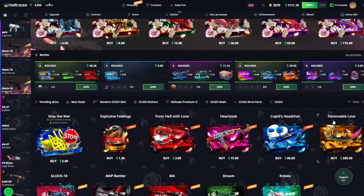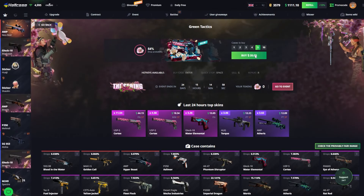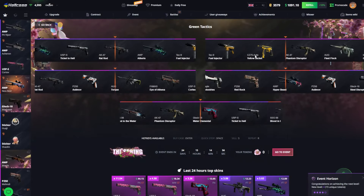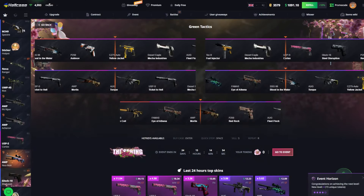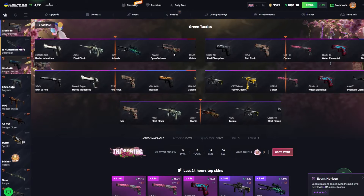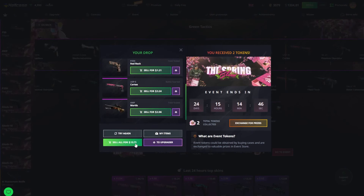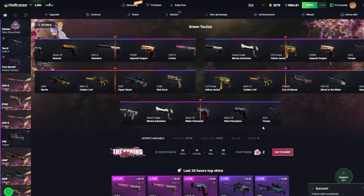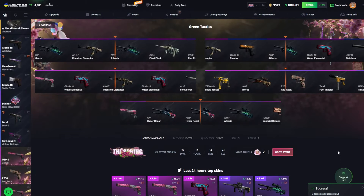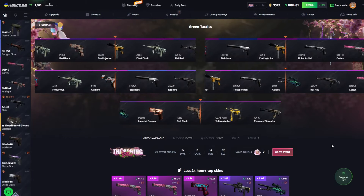And a couple other ones right there which we haven't really tried out so far. So I'd say we're just gonna go right into Event Works as always. The more cases you open, the more tickets or tokens you're gonna get, and the more skins you can redeem from the event shop. And obviously also the cases can have some pretty decent goodies in here. We're just gonna go over these cheaper ones a little bit — you guys can see what roughly is in these cases right here.